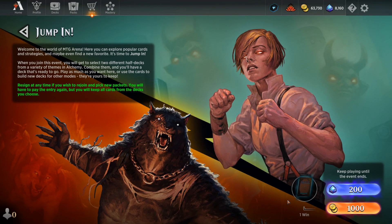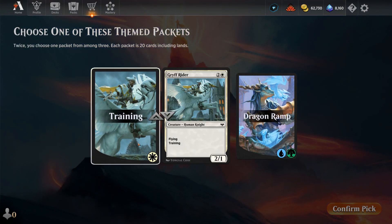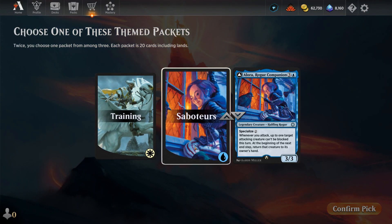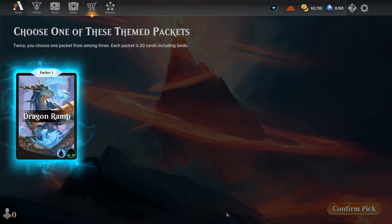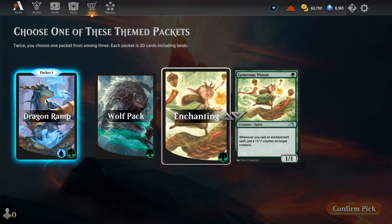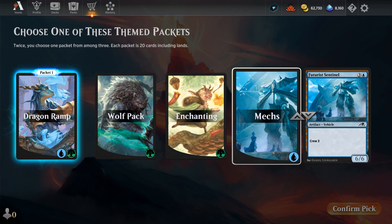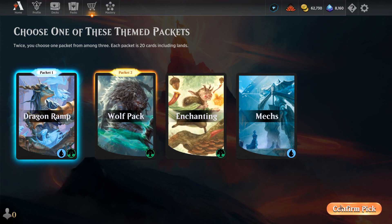Alright, let's get into the event, and I'll be using gold to enter. Our options are Training, Saboteurs, and Dragon Ramp, which sounds quite appealing, so we'll give that a try. And we can pair it with Wolf Pack, Enchanting, or Mechs. I'm kind of liking the idea of some wolves paired with dragons.